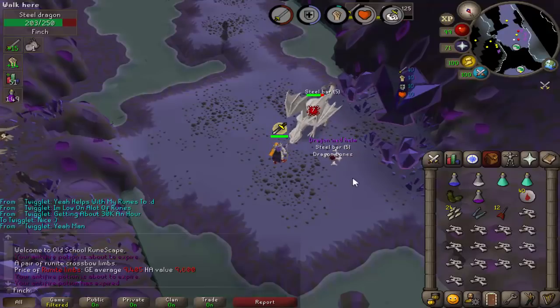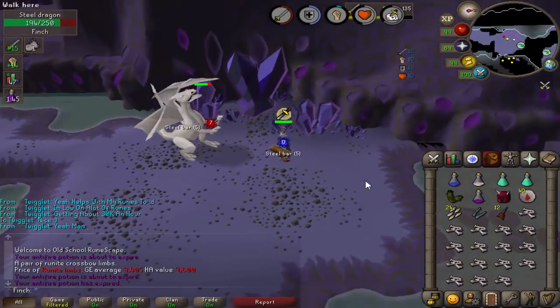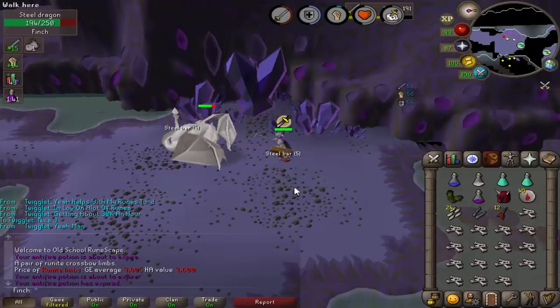What is with these D-Med drops at the moment? I got one in the last episode from Prime, and that's another one from a steel dragon - pretty random there.